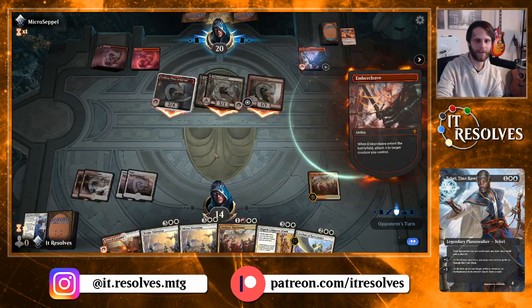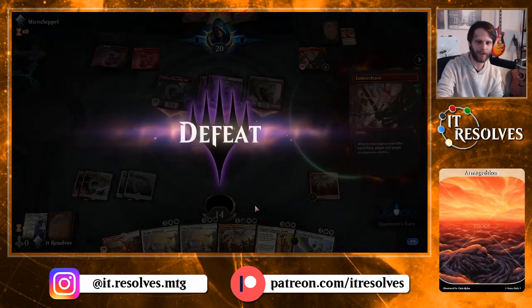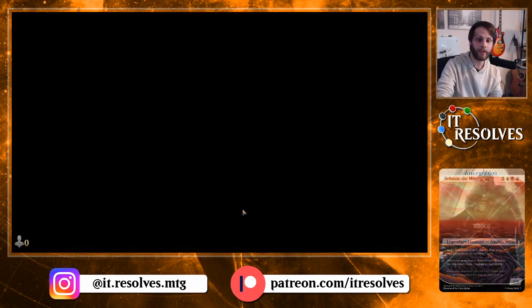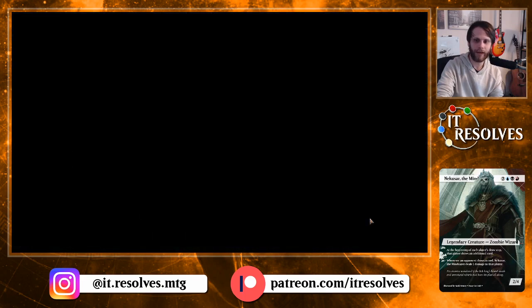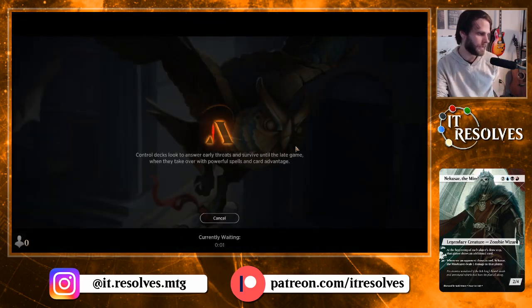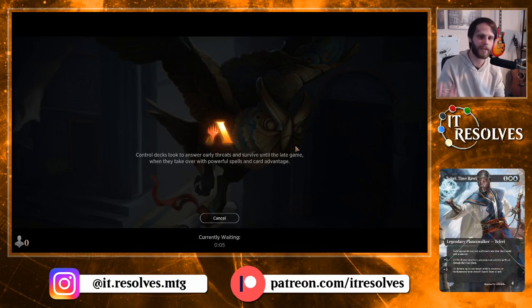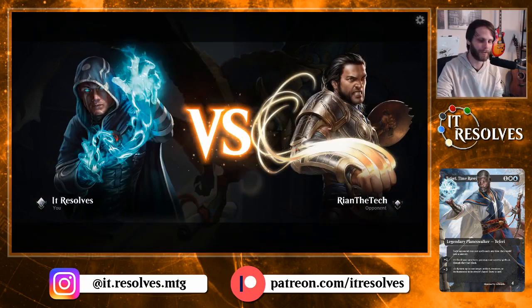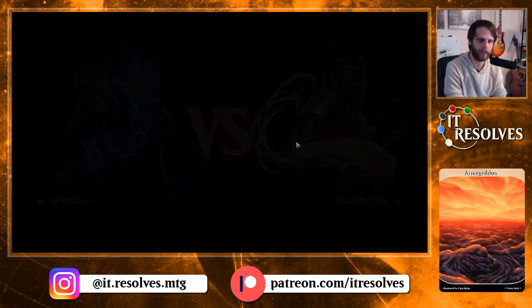Okay, that was a quick game, and I think that makes sense — we certainly had a slow hand and probably should not have kept some of those on top. But that's okay. Let's go ahead to game three and try this one out again. I do want to have a good game where we really get to see Divine Visitation mixing with Outlaws' Merriment and see how that plays out. That's the dream for this deck.